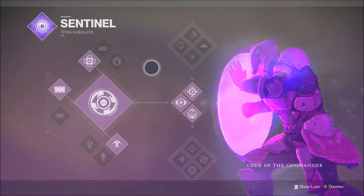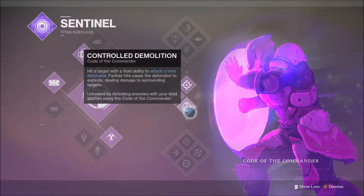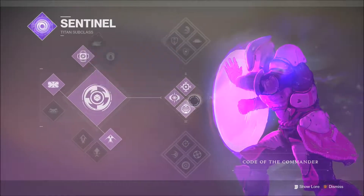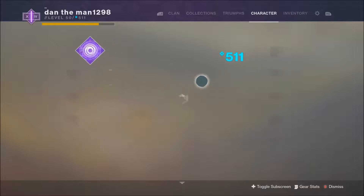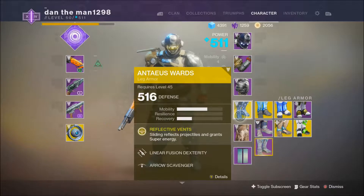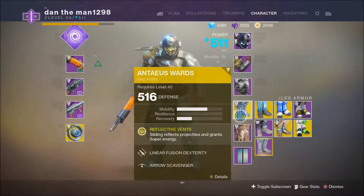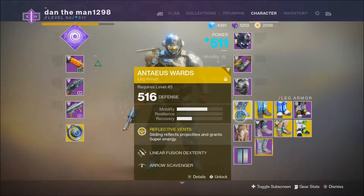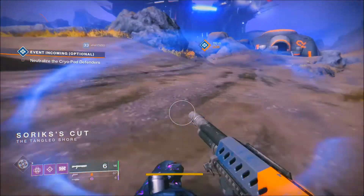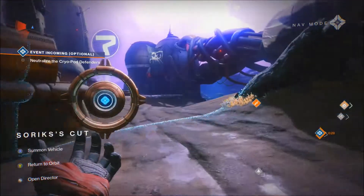You get seeds of light from doing the raid that just came out yesterday, or you can complete the campaign — I believe you get one from that — or from actually unlocking it. So I used my first one to unlock the void one. I also did a bit of grinding, and my first new exotic is the Vantuous Ward. I don't think much of it; I'm only using it because of the light level. When you slide, you get a shield around your legs.